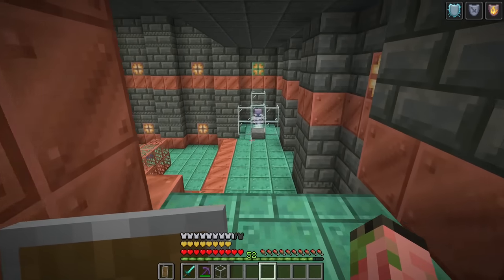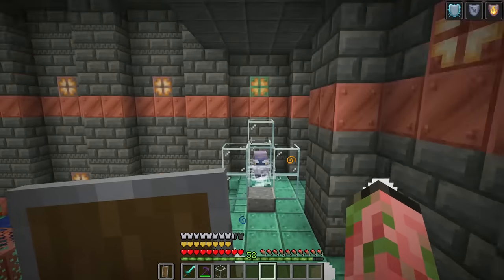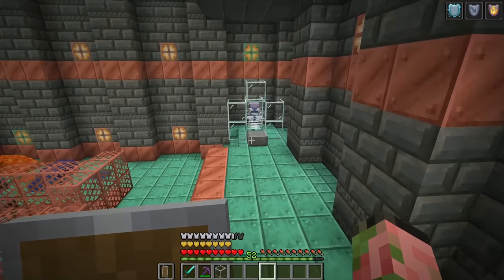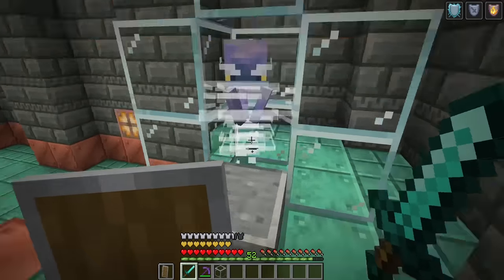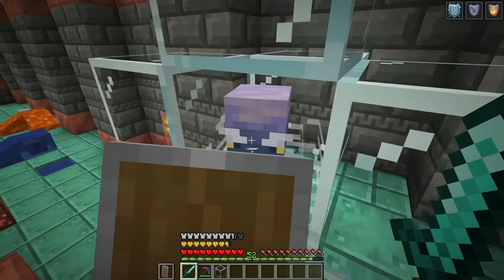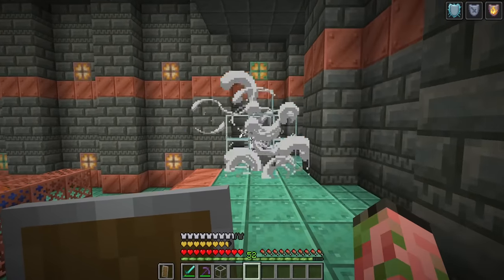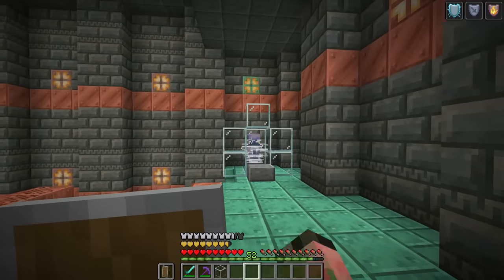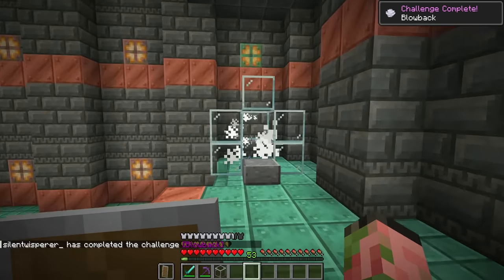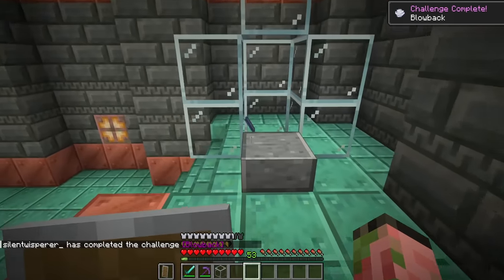The next one is a challenge and it might actually be a proper challenge. You're going to have to kill a breeze by deflecting one of its projectiles back at it. These guys take five hits from a diamond sword, so I'm gonna hit him four times. Now he's super weak, and we should be able to punch back these charges. Just kind of keep spamming it — it's kind of like a ghast, but you gotta get a direct hit for him to actually die. And as you can see, we got the 'Blowback' challenge.